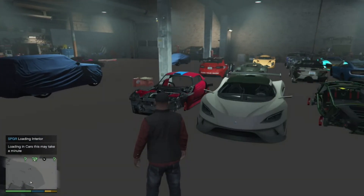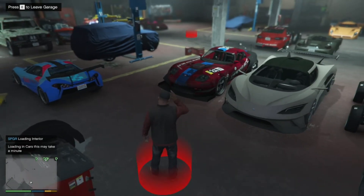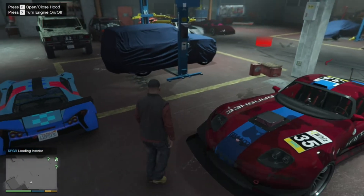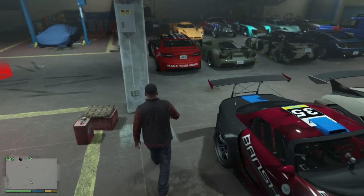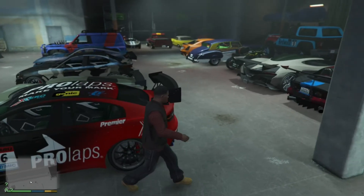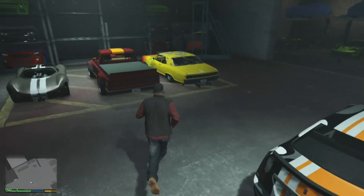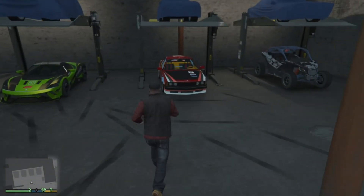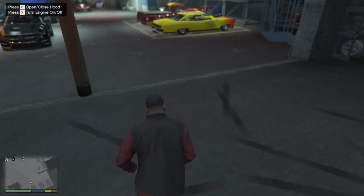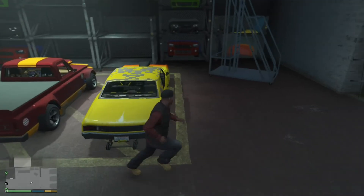As you can see we are going into the garage. It may lag or load a bit — just wait until the whole thing is loaded. Once it's fully loaded, you can pick a vehicle that you want to drive. These are all your vehicles and technically these are all yours. You can sell them if you want to — it's totally up to you.